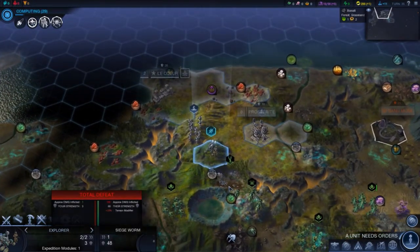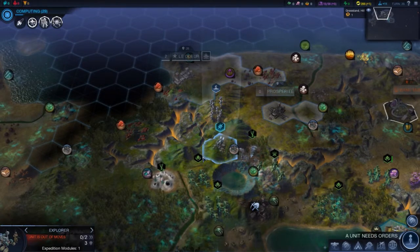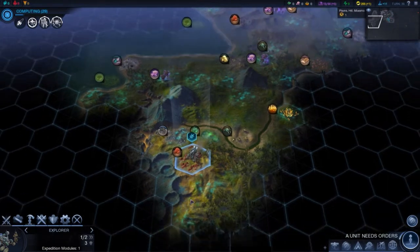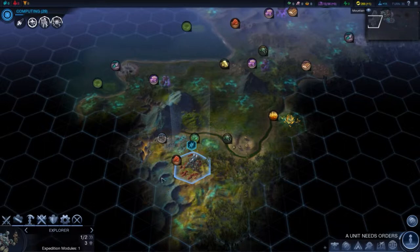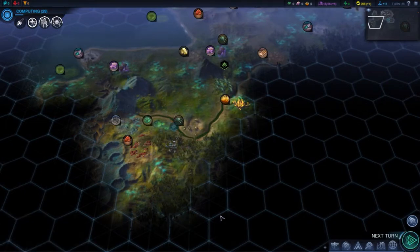Thankfully I almost moved to that square — thankfully I did not. Of course I can only go one hex. I keep calling them squares — bloody hex. Oh, that's a mountain. Interesting — I guess the mountain has been cratered but it still counts as a mountain. Good to know.